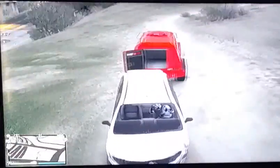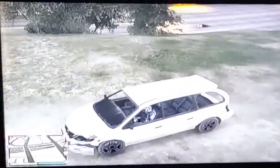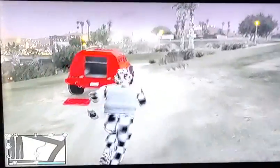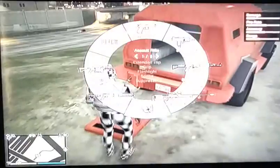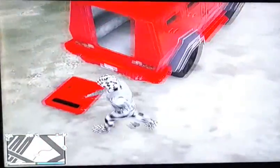As you can see, my doors came off. If you're wondering how to get in the back of the Insurgent, what you want to do is pull out a gun — and he's just gonna jump in the back there.